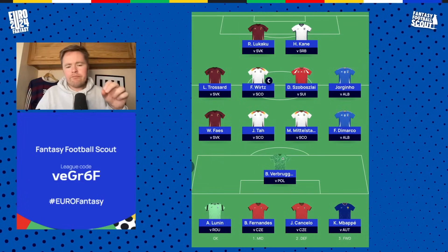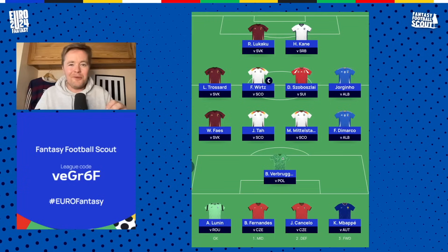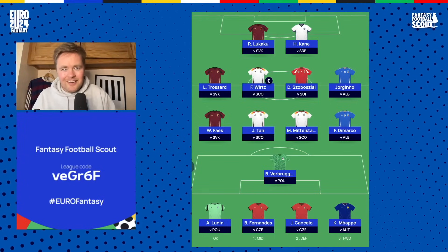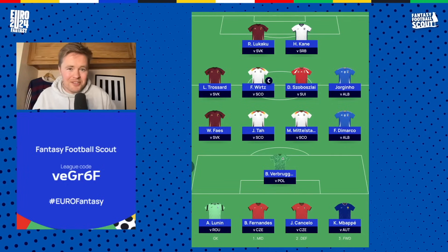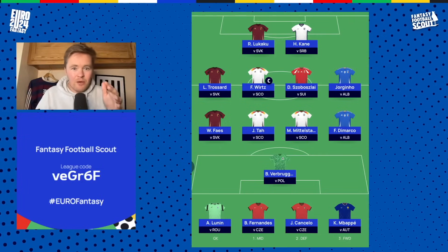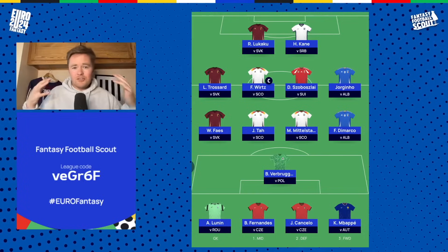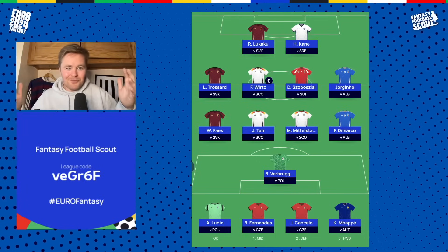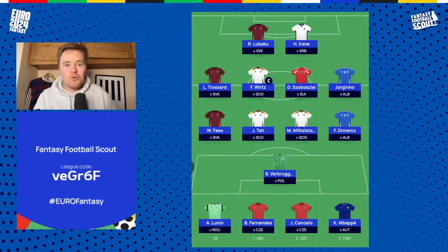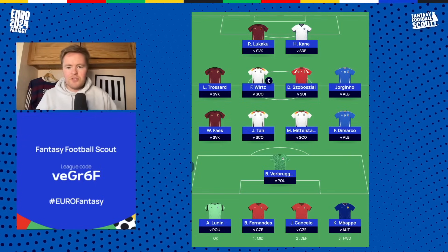The keepers are my main problem with this team, keeping match day two in mind and the possibility I won't play my wild card. Verbruggen plays Poland in the first game and he's four and a half million — a starting keeper. But in their second game they've got France, so not ideal. Do I use one of my two transfers to get rid of him before match day two? And the other one is Lunin against Romania in match day one — a really good fixture. But match day two I think it's Slovakia, which isn't awful, so maybe I just trust Lunin.